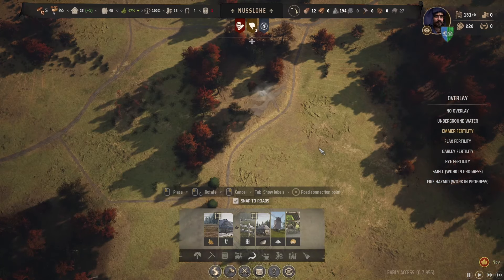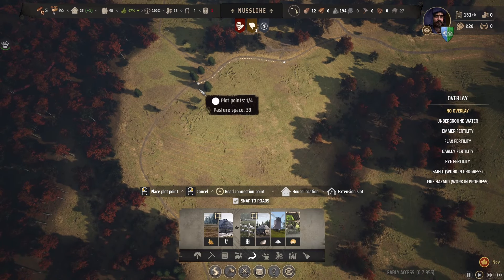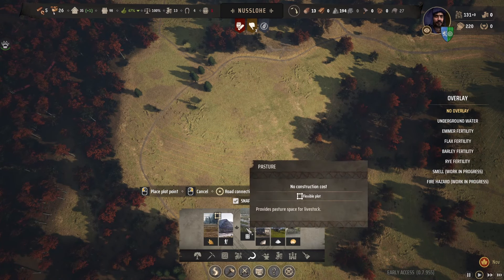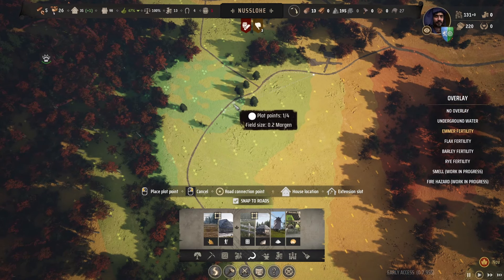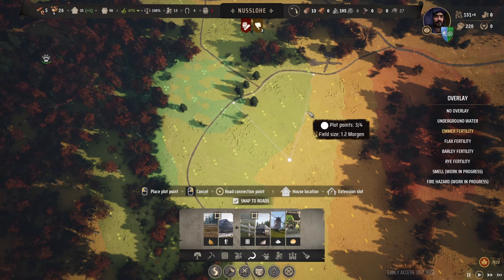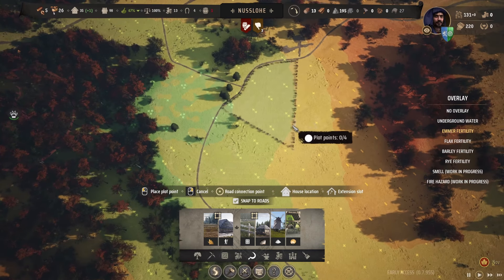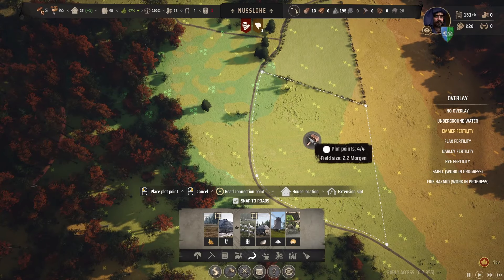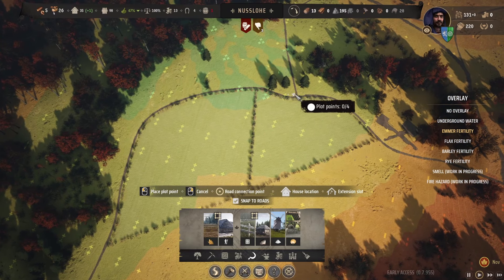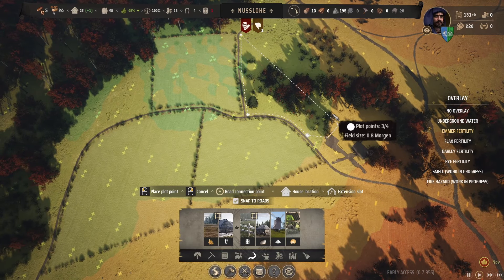We'll put it there and leave it - it may change later in terms of field sizes. I want to keep it down to like one morgan. Someone in the comments told me what a morgan was which was really cool - I love weird units of measurement. A morgan is how much field an ox can plow in one morning. So the more you know!